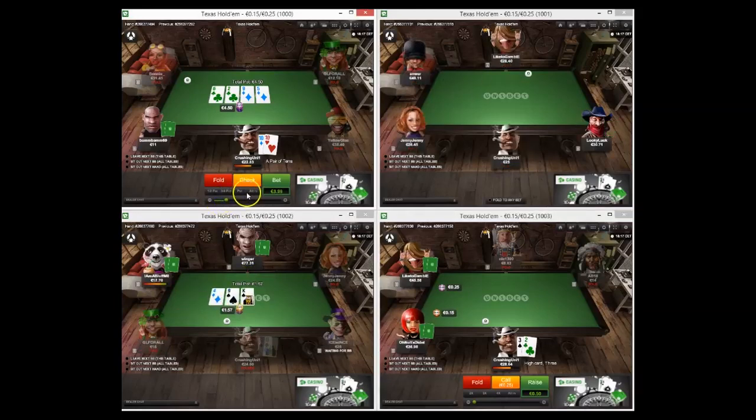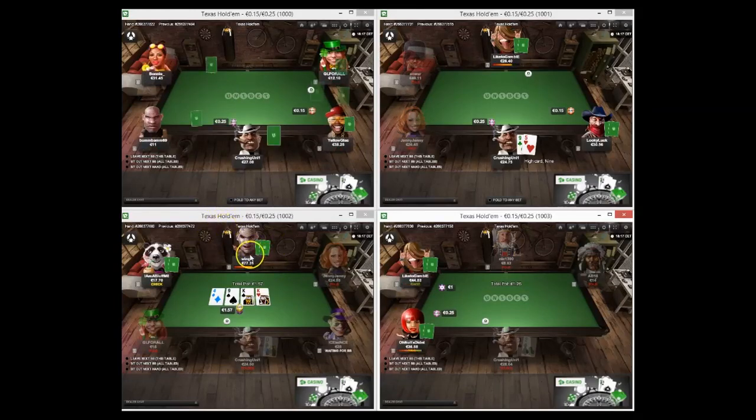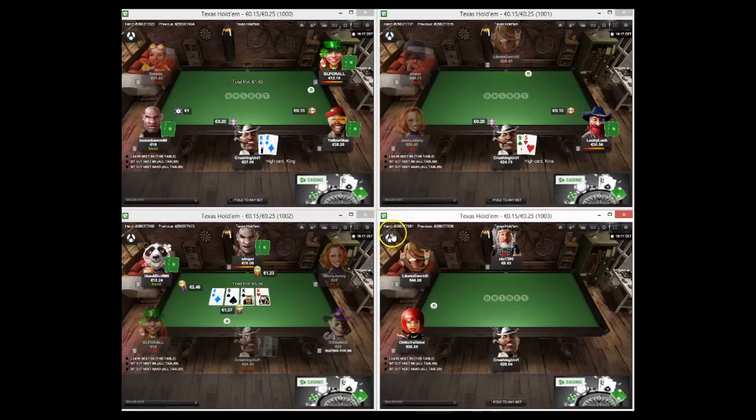Going to bomb pretty big with these tens because the board's getting really wet. I don't want to jam but going to go quite close to pot. It's very wet and if he's got a pair he'll probably just keep calling me down, but I don't want to give him a good price with all the multiple draws out there - also lots of other cards can come that could both ruin my action and give him a better hand.